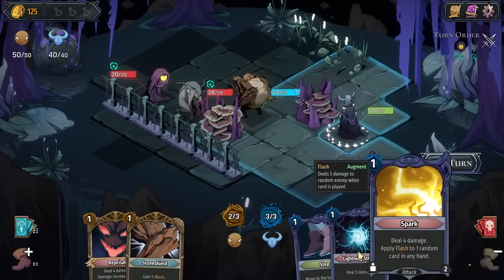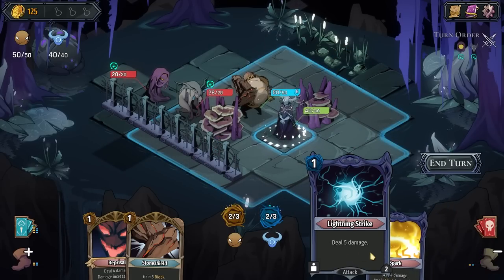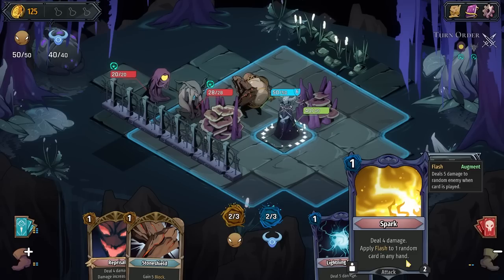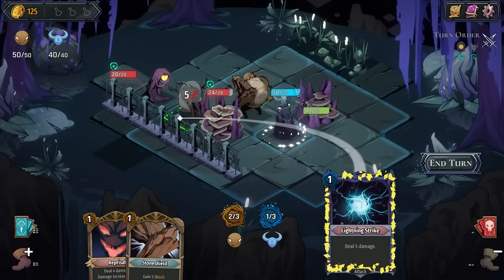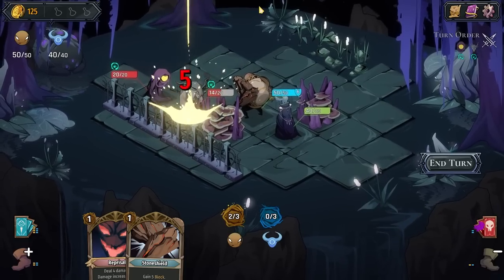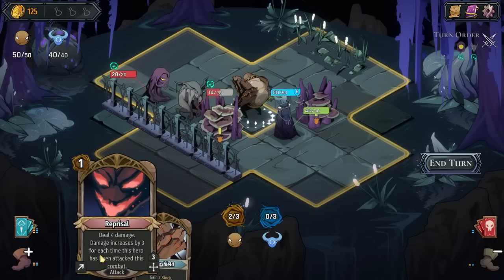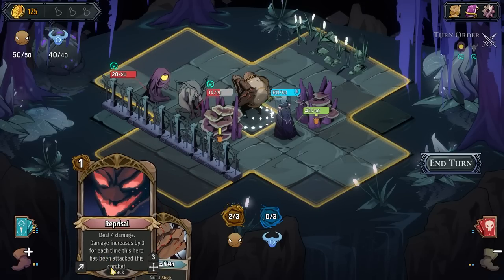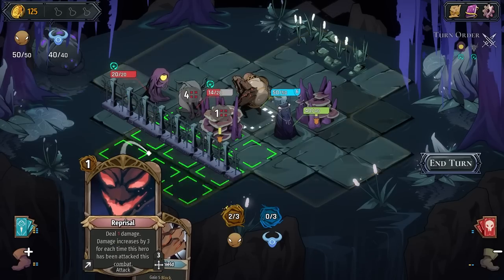Much less mobile. Deal 5 damage. Deal 4 damage. Apply flash to one random card in any hand. Seems optimal. Stone shield — we can gain block, not that that really matters. Poor damage, increases based on how much damage you're taking this combat. Wait, hold on — that hits everybody?